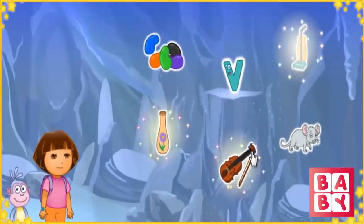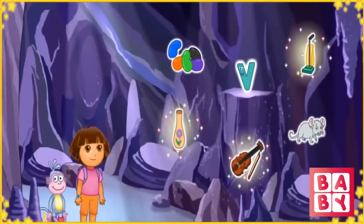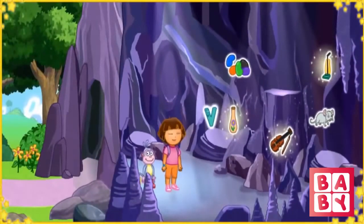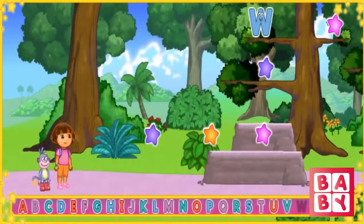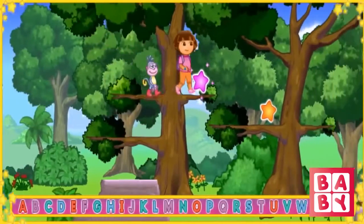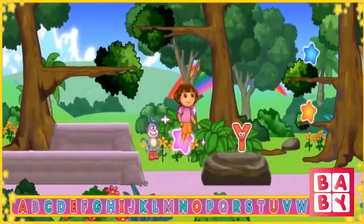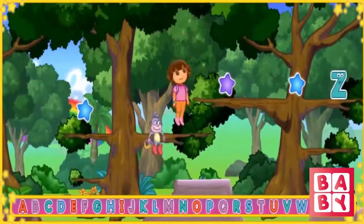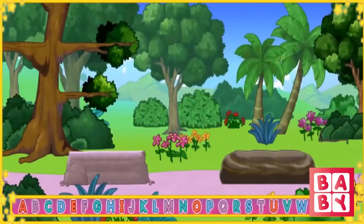Now let's jump out of this book and back home! Now that we have all the letters, we can sing the alphabet song! Sing it with us! A, B, C, D, E, F, G, H, I, J, K, L, M, N, O, P, Q, R, S, T, U, V, W, X, Y, and Z. Now I know my ABCs — next time won't you sing with me!